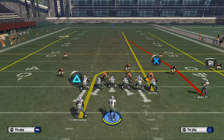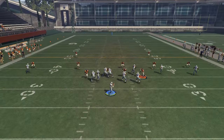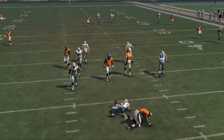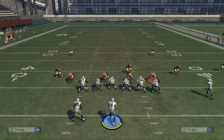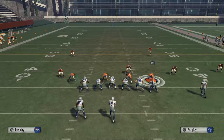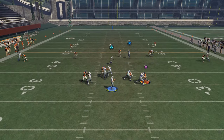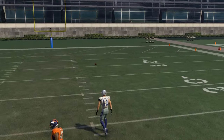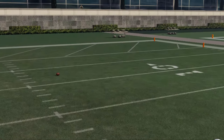Another thing I've experimented with is putting the tight end on a basic streak. Against Cover 2, it does a really good job because it sends the tight end vertical much deeper than the post route. What you'll see oftentimes is the ability to sneak it in with a high pass lead. You can experiment with that on your own.